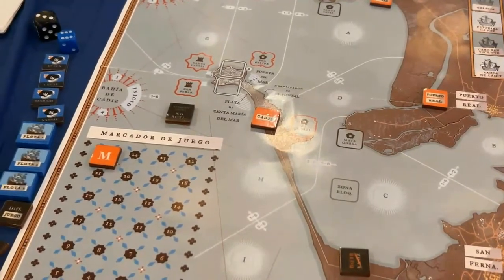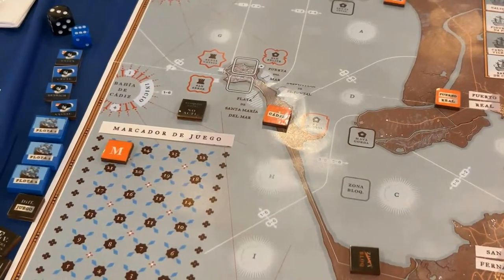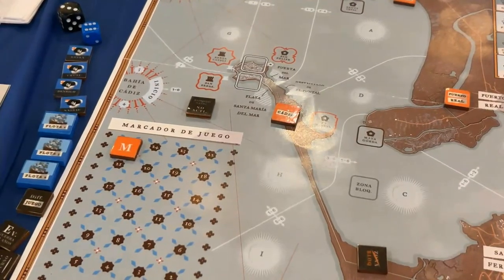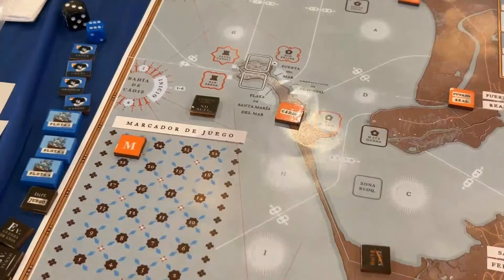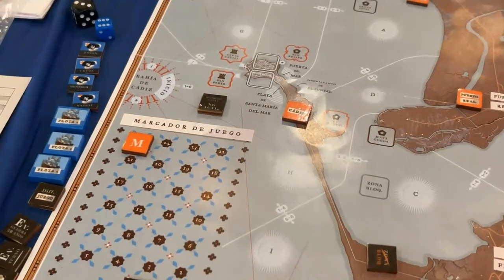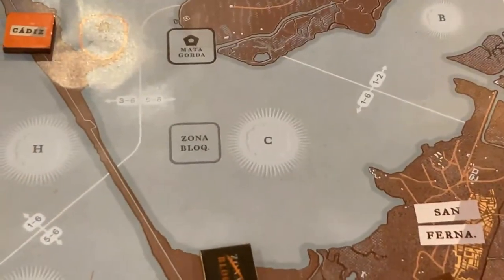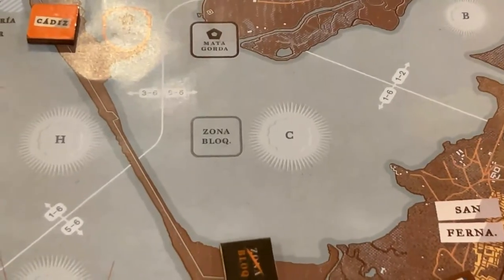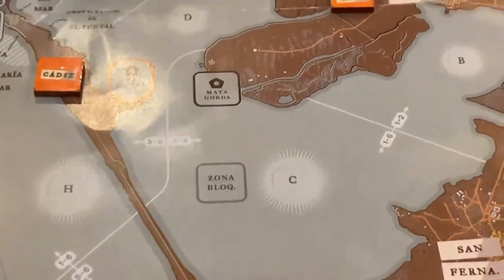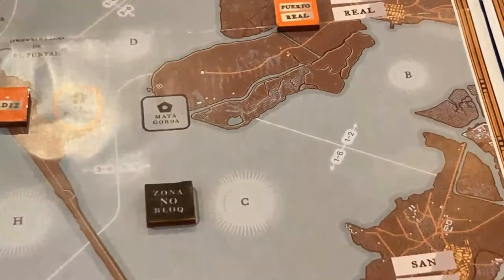We already selected our difficulty level. The next step is to finish setting up the game. We place the turn marker in the zero box. The Spanish have the option to block one zone by sinking a bunch of old Spanish ships — historically they did so — and place a marker there. But at the beginning of the game it starts unblocked.